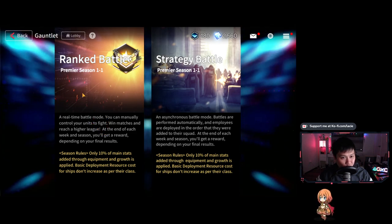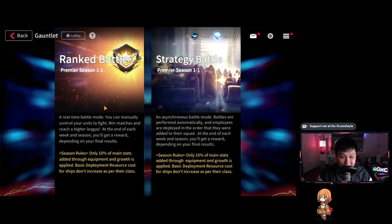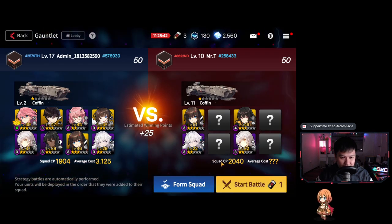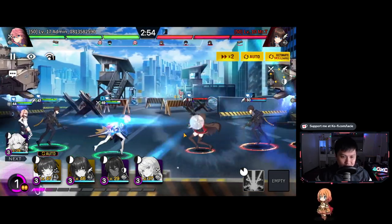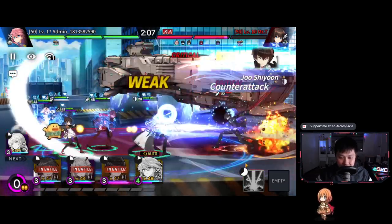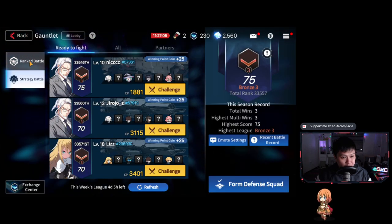Then we've got the Gauntlet, probably one of the most important parts of the game — the PvP. We've got Ranked Battle and Strategy Battle. Strategy Battle is where you pick an opponent and auto against them, while Ranked Battle is real-time one-on-one. Let me show Strategy Battle first — it's basically fighting a bot. This guy looks like he'll stomp me but let's do it anyway. Everything's locked to auto. My ship is attacking their ship — and there's a giant rocket ship skill. That's GG.